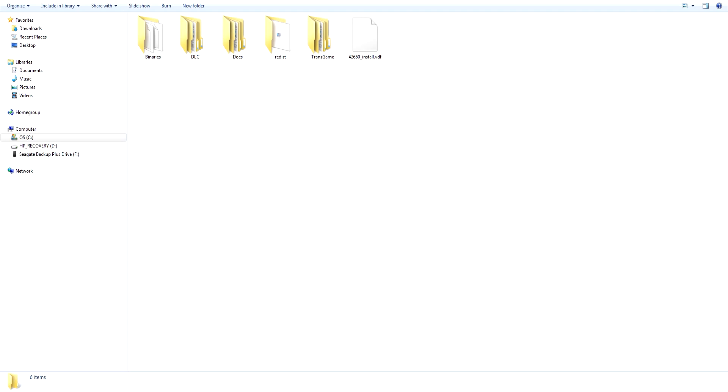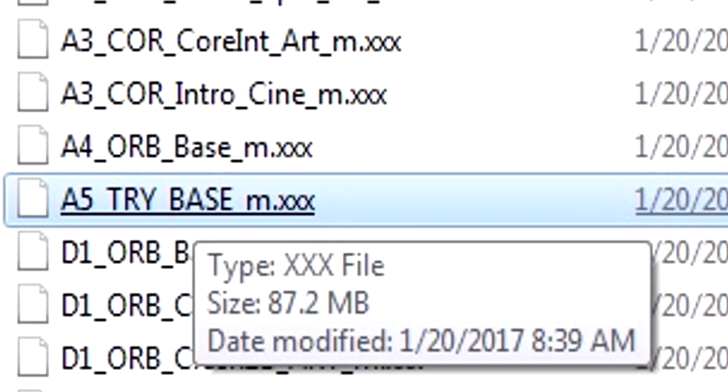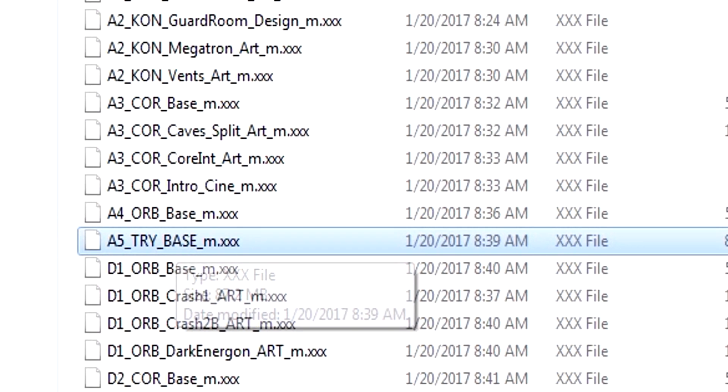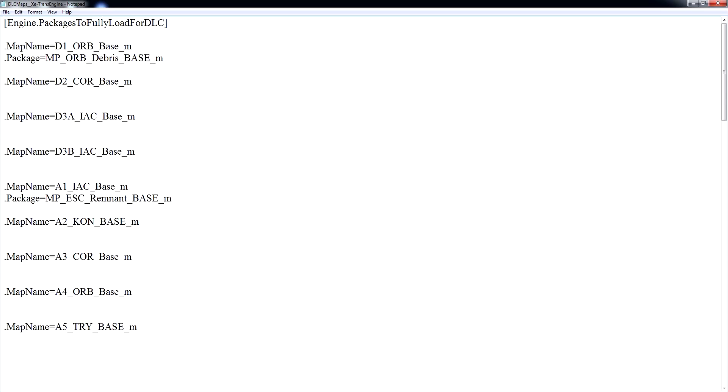Okay, so we need to start off by setting up our game to load the necessary packages for the mod in question. If you've seen my tutorial, you should more or less know how to do this. Otherwise, we are going to be heading to our DLC and modded map folder. For the sake of this demonstration, we are going to be going to A5 Tri Base. So make sure you have that in your modded map folder. Once you have that, we are going to open up our TransEngine file and locate your A5 section right here.